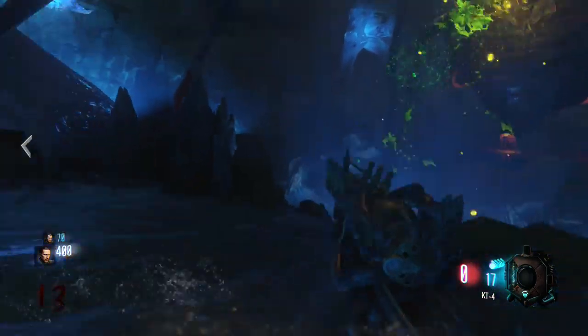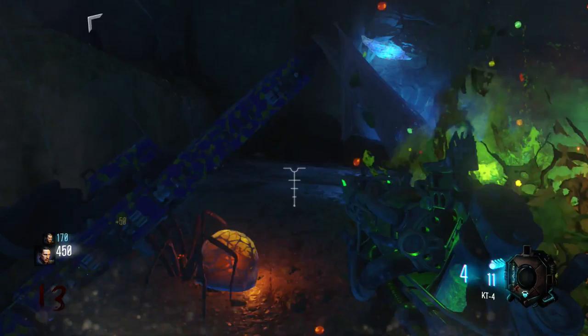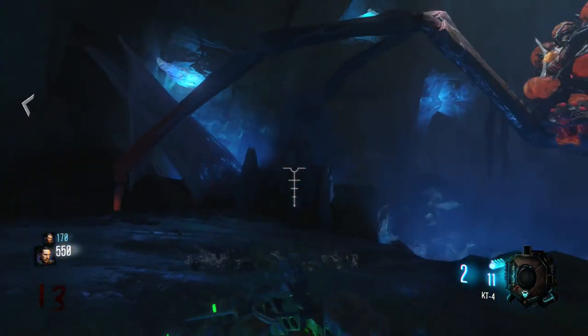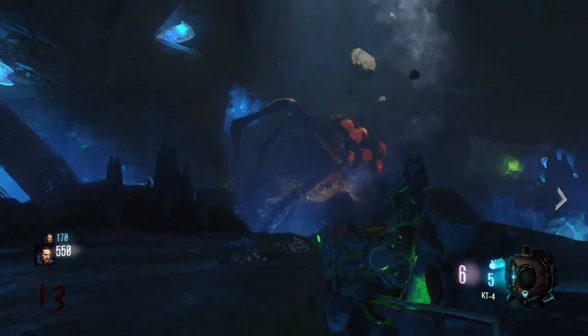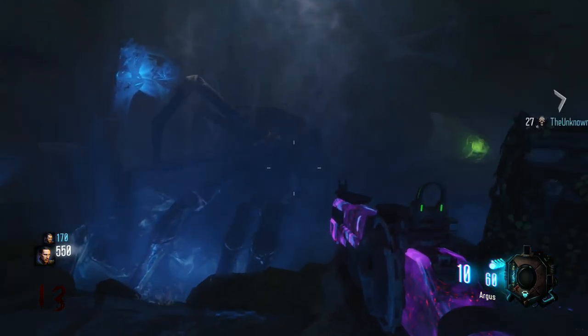It then releases eggs — spider eggs — and spiders come jumping out, about 20 of them. You've just got to shoot them; they're not that difficult. Kill those, and then eventually I shoot it once or twice more. The roof crumbles onto the spider and that is done — the spider is out of the way.